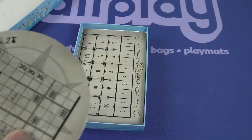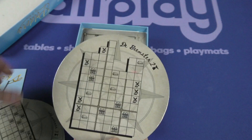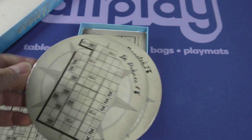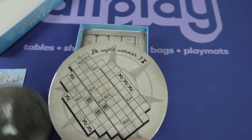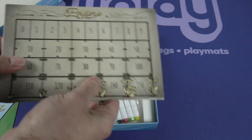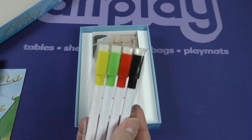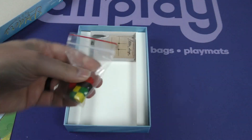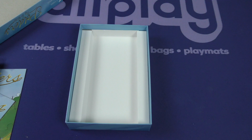These appear to be dry erase. So let's look at these. We've got another dry erase board here with dry erase markers, as you might expect. Some cubes, and then a small deck of cards.